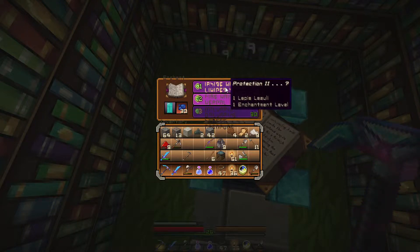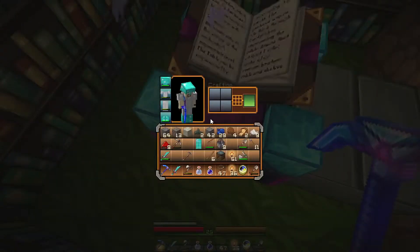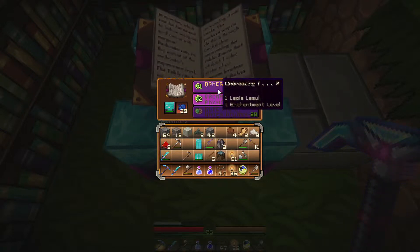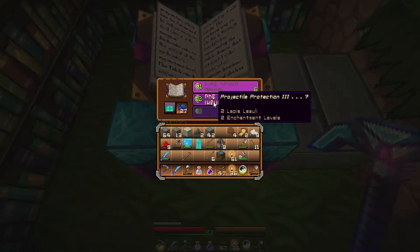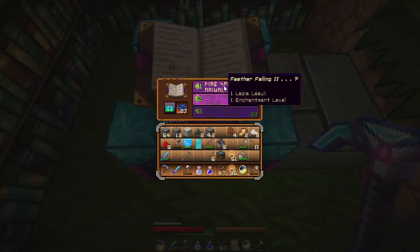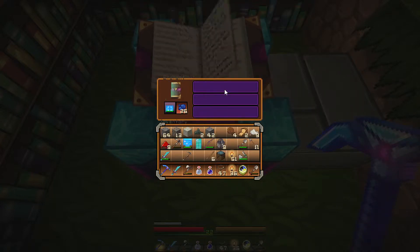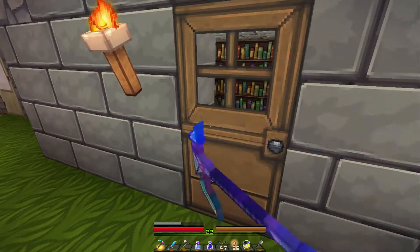Protection or unbreaking — let's just take protection. Unbreaking one, that's good. I have an enchanted helmet and enchanted boots, so let's do them too. Fire protection for the helmet — let's do that, I'm gonna go back into the nether. Projectile protection. Protection for the boots or feather falling — feather falling could come in handy. Protection three. Let's just do feather falling.